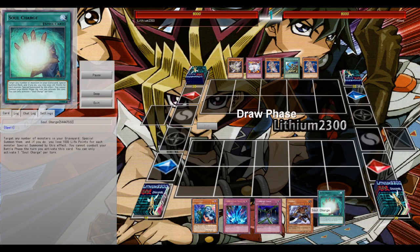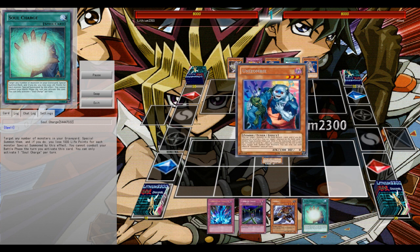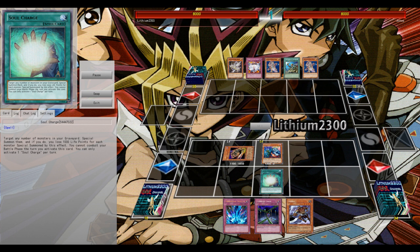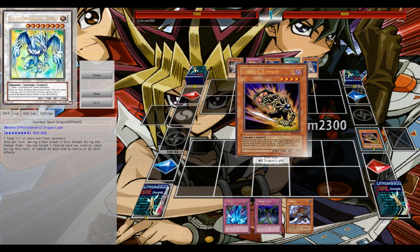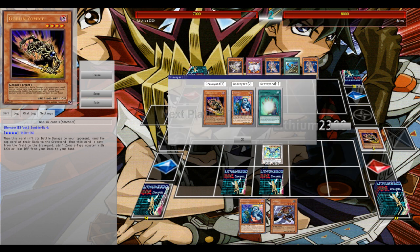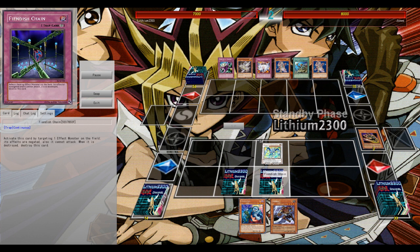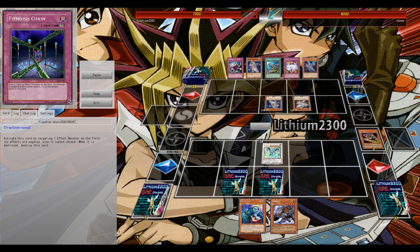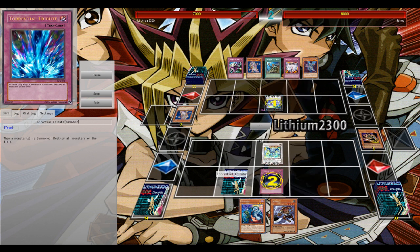So the first duel — of course I'll be the one playing with Zombies versus Satellite Knights. Opening with Unizombie is of course the best. You can send either Mizuki or Goblin Zombie to the grave — preferably you're going to send Mizuki to the grave to set up for next turn, since probably your Unizombie will get destroyed, and you can reborn it next turn with Mizuki.